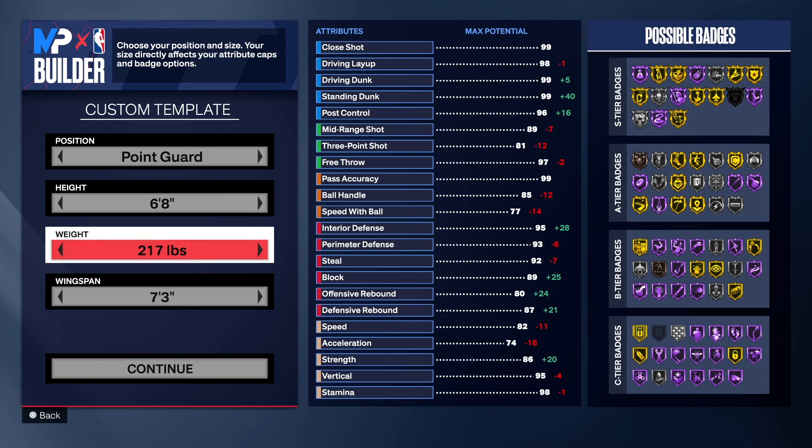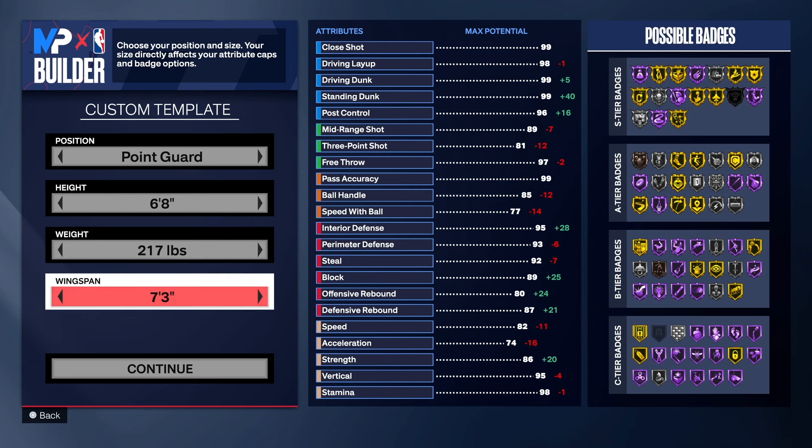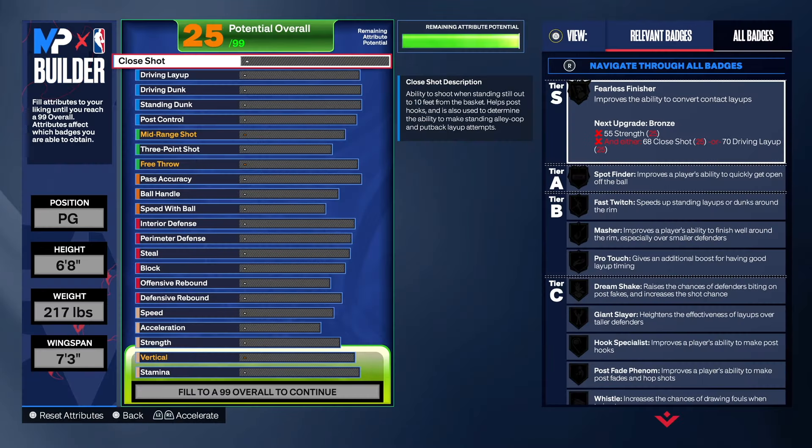We are going to the point guard position, six foot eight for this build, 217 pounds. Yes, this build is big, this build is strong — that's just what it is. We want to be able to overpower people and that's what we're going to do. Seven three on the wingspan — let's get into it.